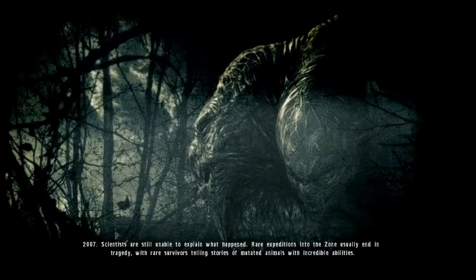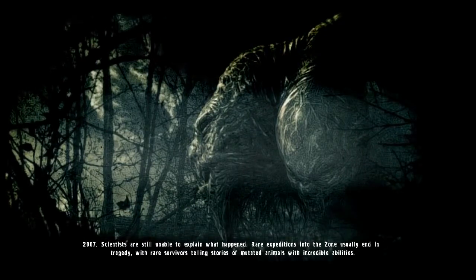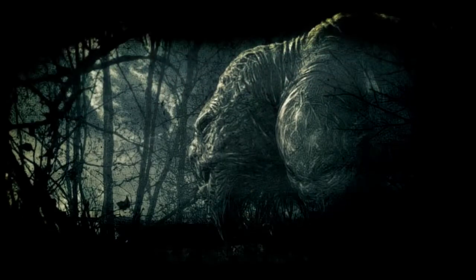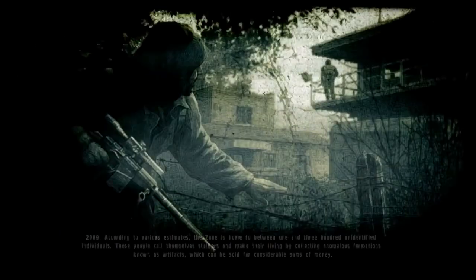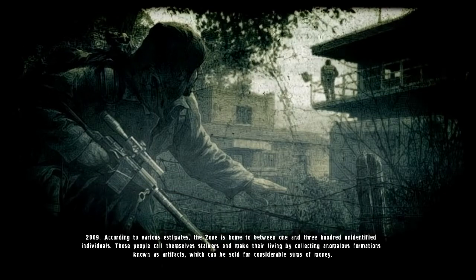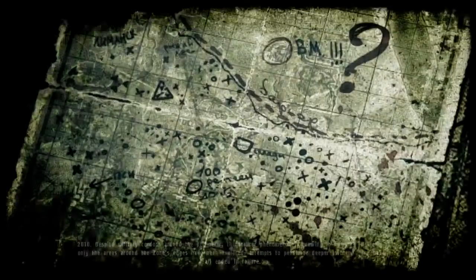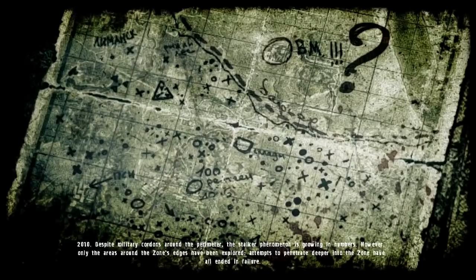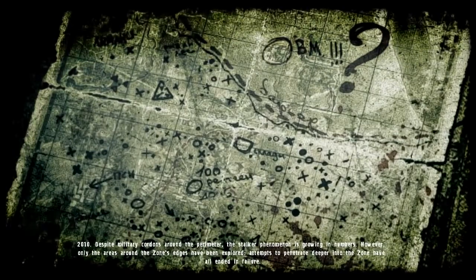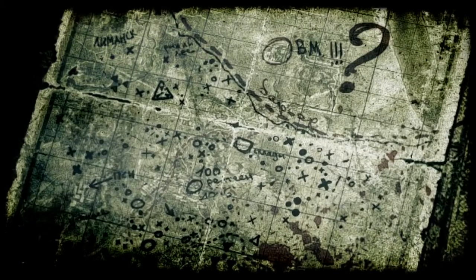2008. Guess I spoke too soon. Scientists are still unable to explain what happened. Rare expeditions into the zone usually end in tragedy, with survivors telling stories of mutated animals with incredible abilities roaming the area. According to various estimates, by 2010 the zone is home to between 1 and 300 unknown individuals. They call themselves Stalkers and make their living by collecting anomalous formations known as artifacts, which they sell for considerable sums of money. 2011 — Stalkers travel primarily around the zone's edges, with the center remaining terra incognita. The few attempts to penetrate deeper into the zone have all ended in failure.